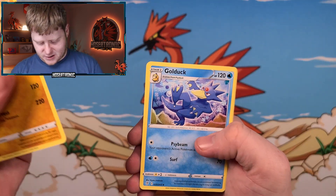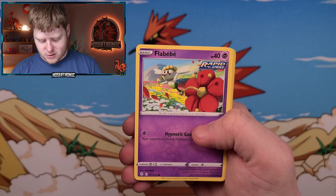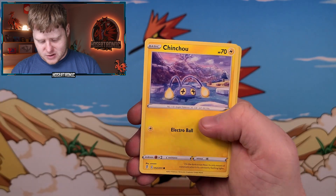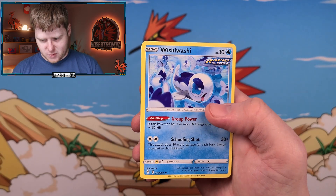Let's see — pack one from Evolving Skies. We got Hippodon, Golduck, Scroll of the Fang Dragon, Rock and Roll, Flabebe, Swablu, Litleo, Chinchou, the Zygarde Reverse Holo, and a Wishiwashi Rare.